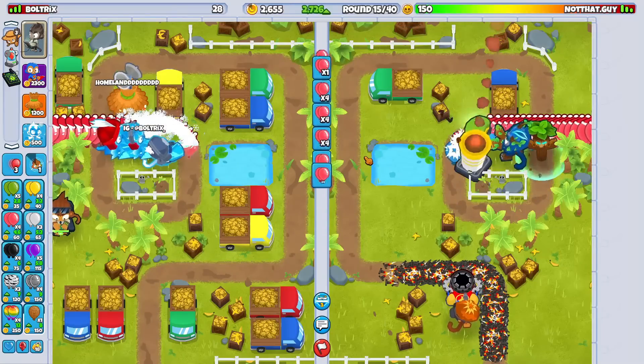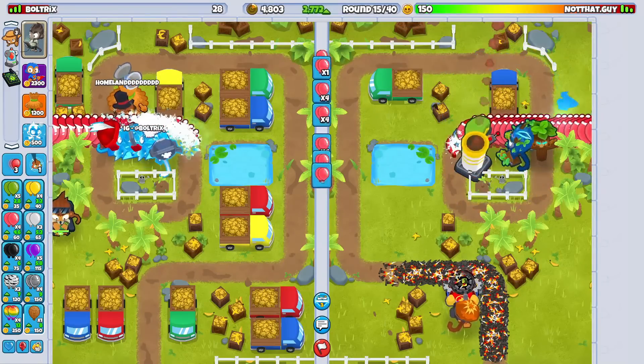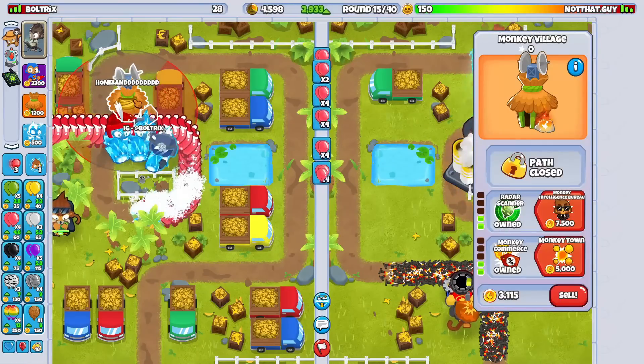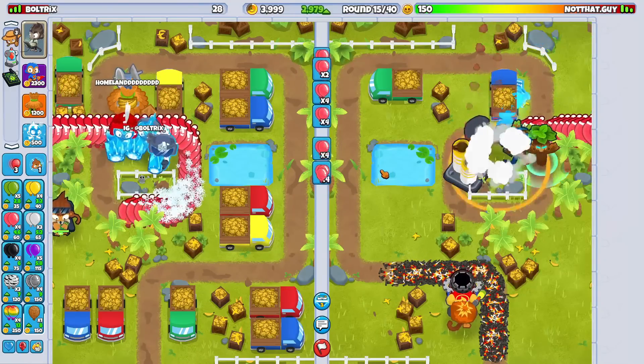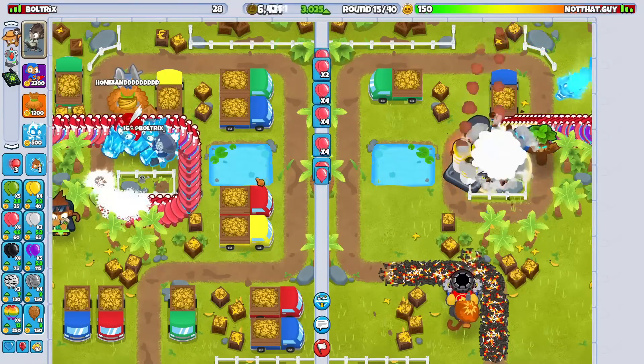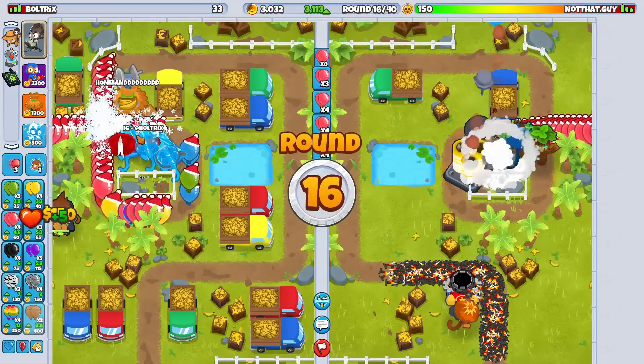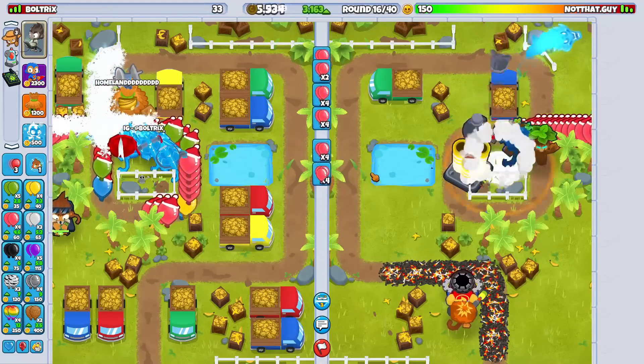I don't know what it is, but I guess it's just with this map. Because the last time that I played on this map, I played like an absolute bot. And that is exactly what I'm doing right now. I'm probably just using that as an excuse. Triple icicles for the win! Oh my God, I can't afford a tower boost again.